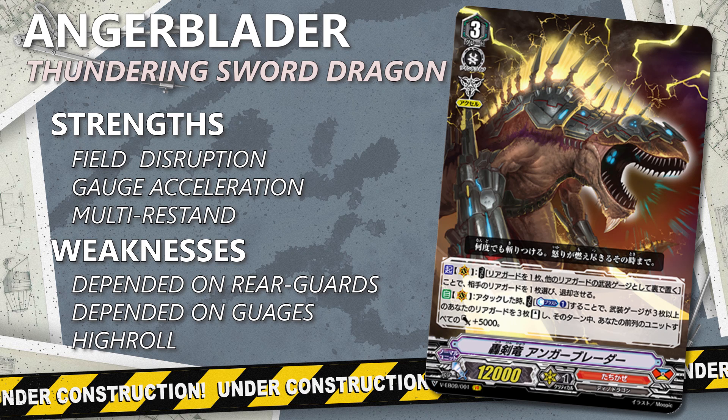However, you can also make the better trade, and at the same time you aren't making a hard minus as you can have some added benefit from having that extra equip gauge for all your other units. His second ability allows you, when he attacks, to restand 3 rearguards with 3 or more equipped gauges and at the same time give your entire front row plus 5k power.